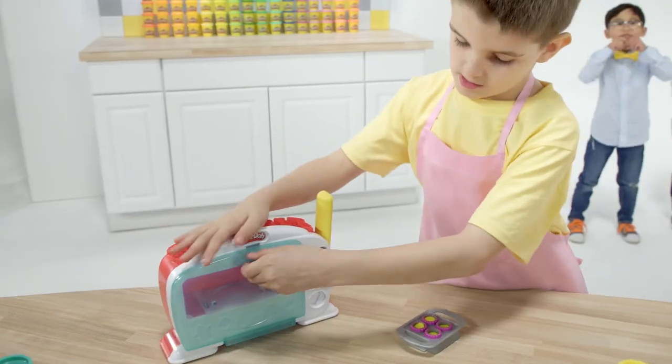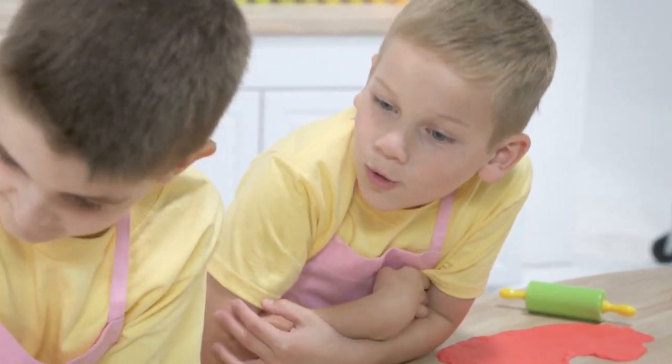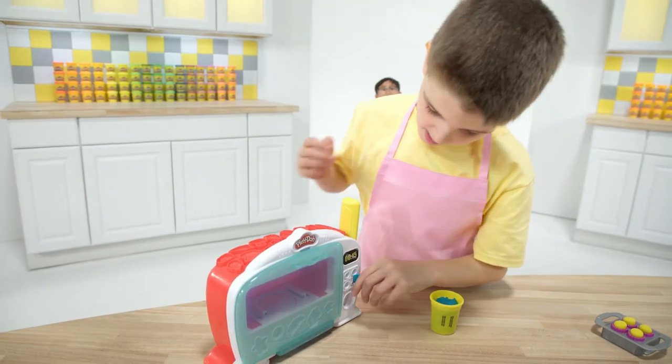I've always wanted to use the magical oven. I pulled the handle, and the Play-Doh muffin rolls like magic. That's so cool! I made the toppings red and blue. Wow, they're all circles. One down, but two more to go.